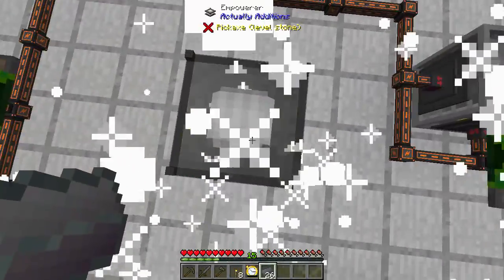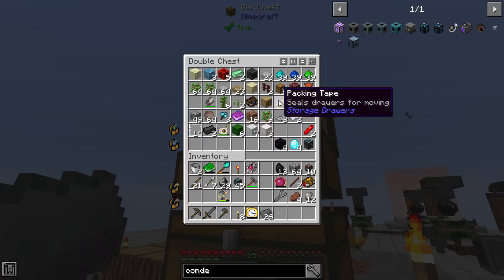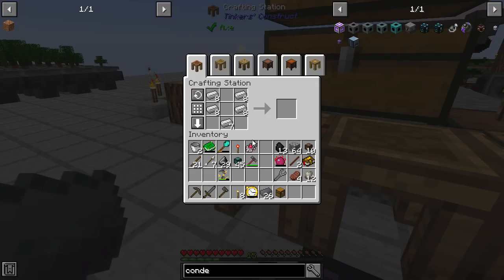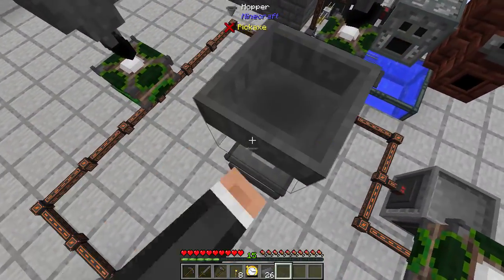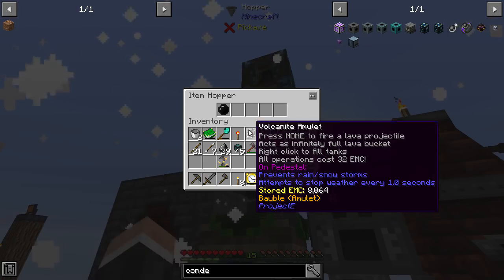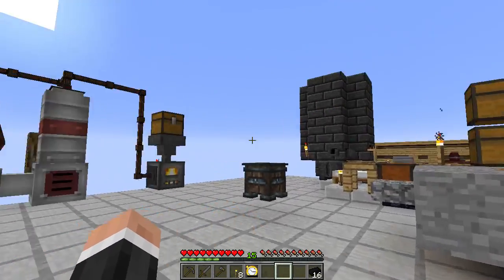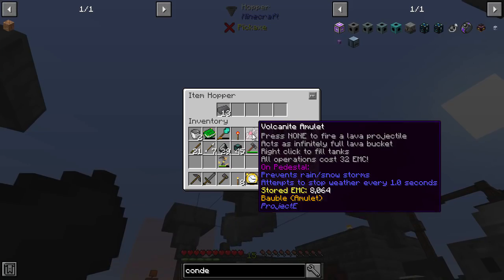I should probably make another hopper — I've got the requirements. If you put hoppers on these things you just don't have to stand there doing it manually. Let's do that automatically. We have 16 of those — that's a stack of iron and however many of these I used.